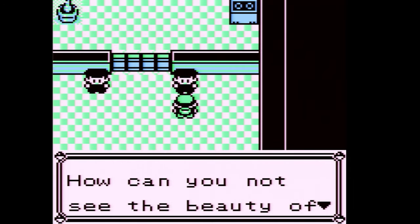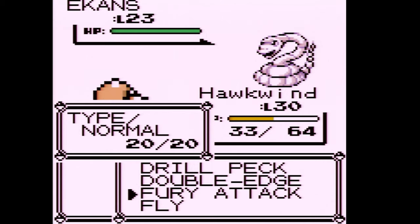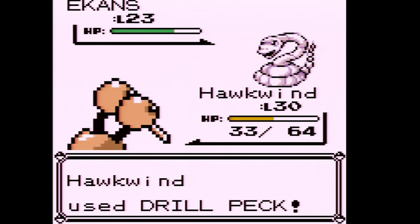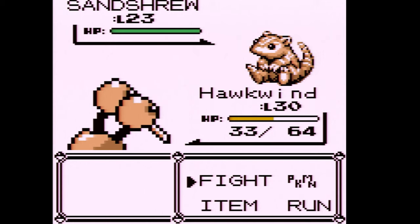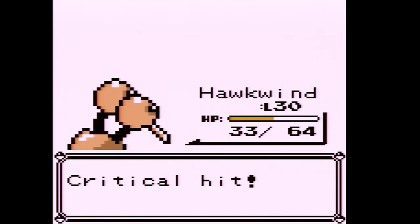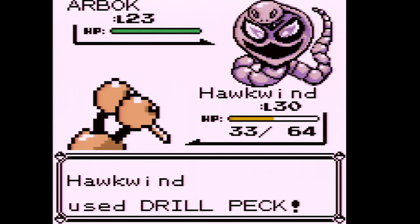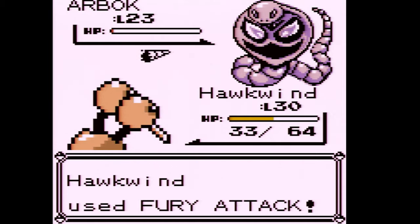One more level and Hawkwind is going to evolve. Sorry for the cut footage — I had to put my dog in her crate because she kept barking. She always knows when I'm about to record and barks at neighbors. My viewers don't want to hear that, and even with noise-cancelling VSTs her barks still make it into recordings. Anyway, Drill Peck is one of the best moves in the game for a Flying type. There's an Arbok — this is the first time I've seen one. We might even evolve here.